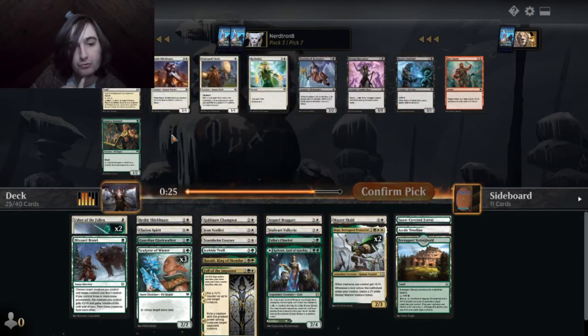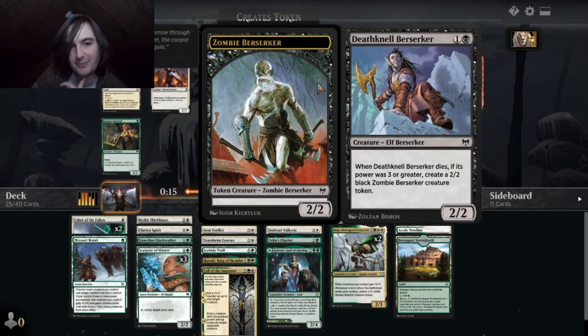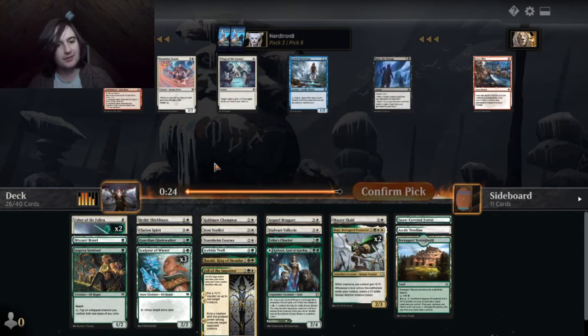That's red. Ooh, Jasper Sentinel. If you like one of these one-drops is better, End Spell Field. That's bad. I guess it's not bad — it's just not. That's funny bad.